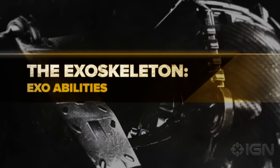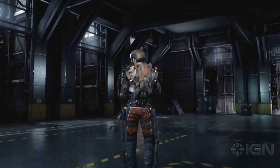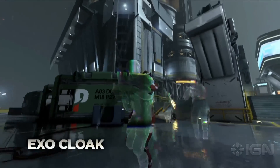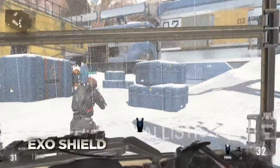Along with the all-new EXO movement, the EXO skeleton can also be equipped with player-selected EXO abilities, which require strategic use of the EXO's battery, like Hover, Cloak, and Shield.